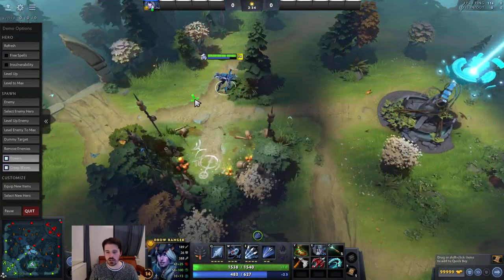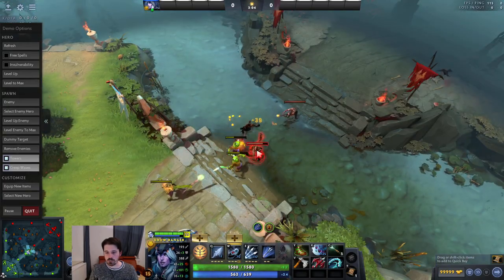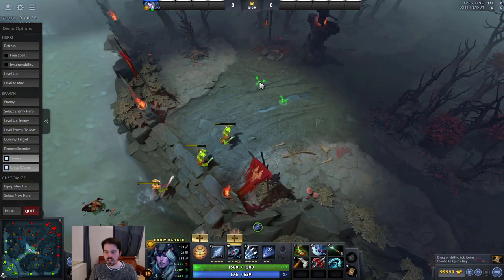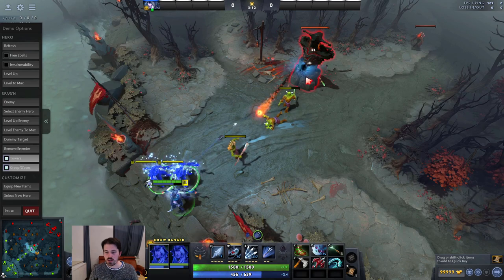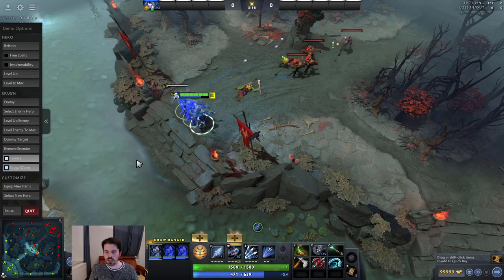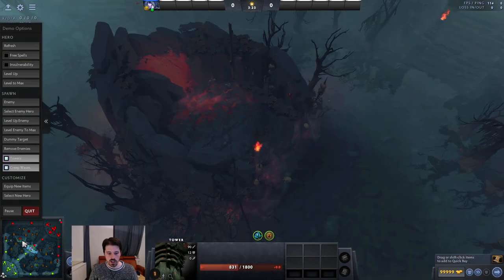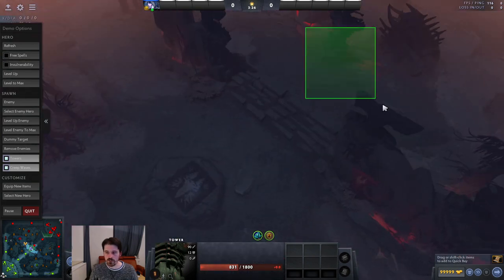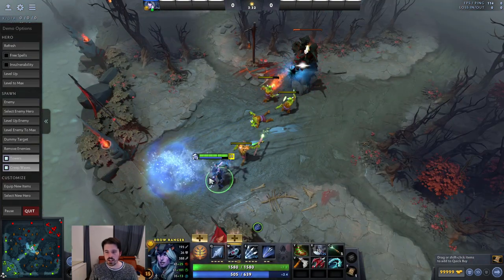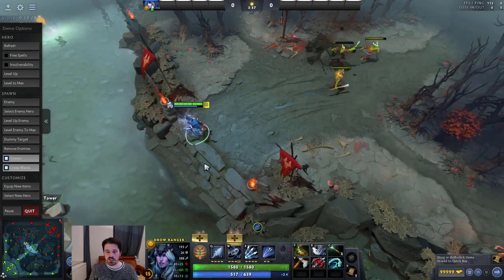Number 7: you have to take objectives. This is obviously how you win Dota. First you push out the waves, and then you can take towers. If the game is even, it's hard to actually take towers, but whenever you're in a teamfight, you should always ask yourself: can I take objectives? Your first thought after winning a teamfight should not be to farm in the jungle — it should be: can I take towers? Can we take Roshan, maybe even go high ground? You should always try to take objectives, which is another reason why pushing waves is so important. If the waves aren't pushed, you generally can't take objectives.